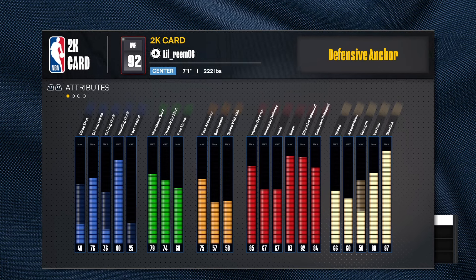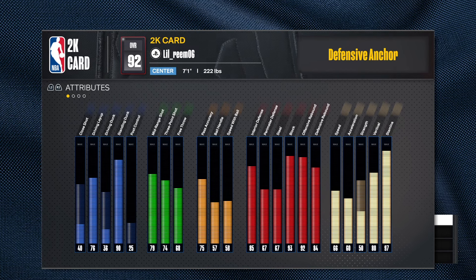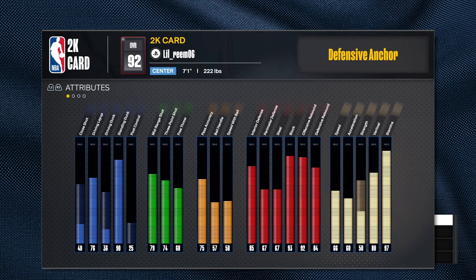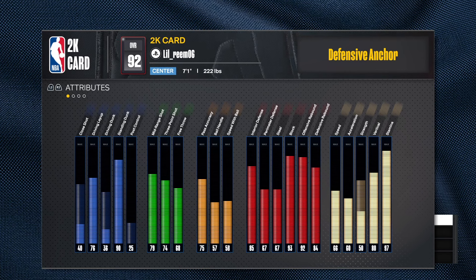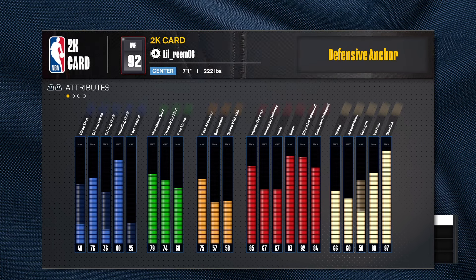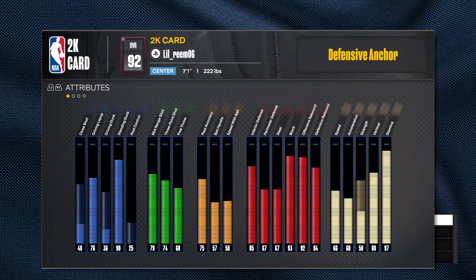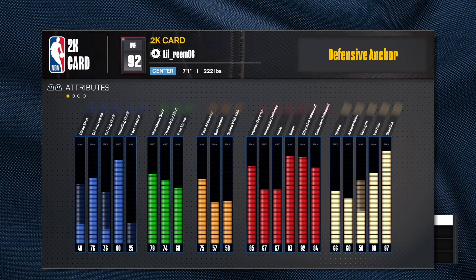My biggest problems with this build: the strength needs to go up, take down the perimeter and steal, take down ball handling and speed with ball, get the mid-range up to 84, get the three to 76, and get the standard dunk to 92. It's unacceptable for a center to have 74 strength. He did it because he went 7'1" and dumbed down his weight to get 66 speed. If you go 7'0" you won't have to worry about that — you'll naturally have enough speed. This build has potential but he messed it up on certain things.